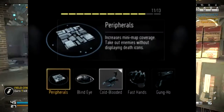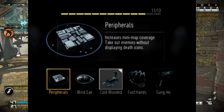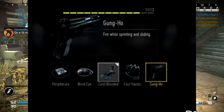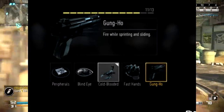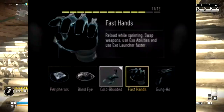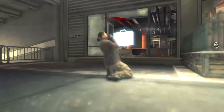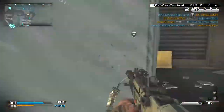Peripherals is a little weird — it increases your mini map coverage and takes out enemies without displaying death icons. I'm not really sure about this one, it's a little confusing. Gun-Ho is a funny name but you'll be able to fire while sprinting and sliding, something you couldn't do in Ghost. Fast Hands lets you reload while sprinting, switch weapons quickly, and use exo abilities faster.